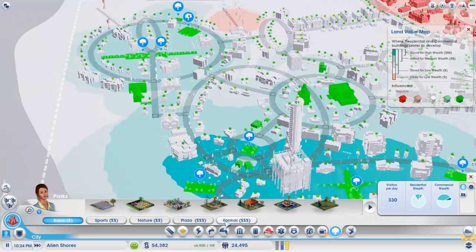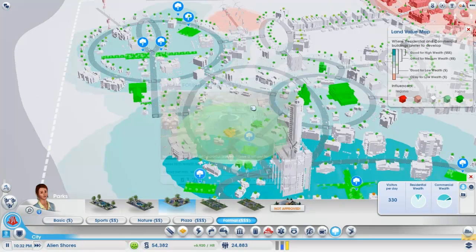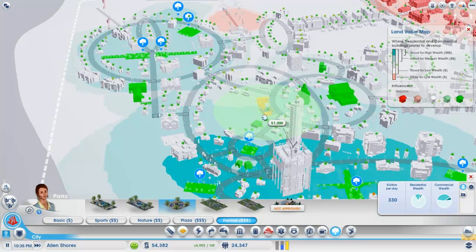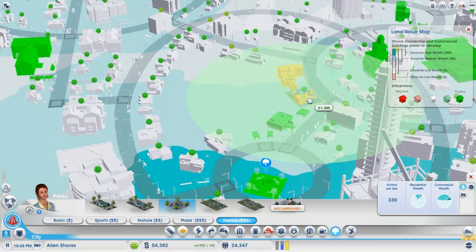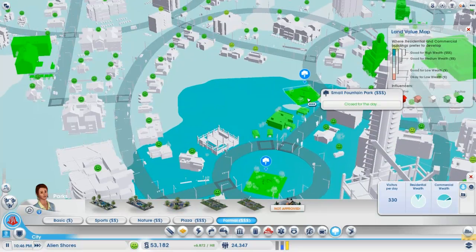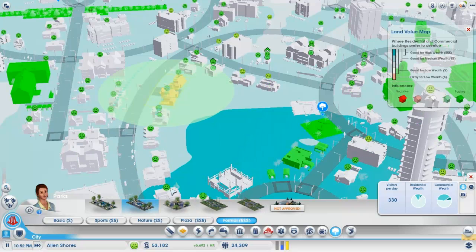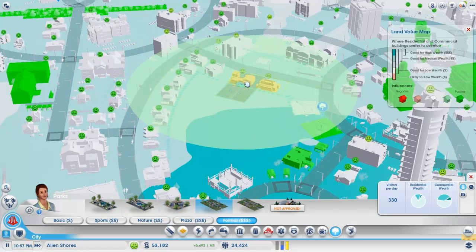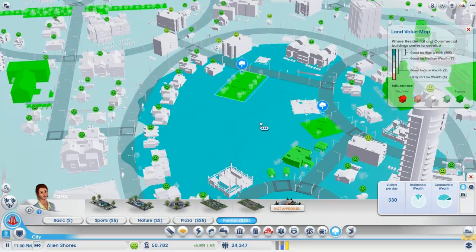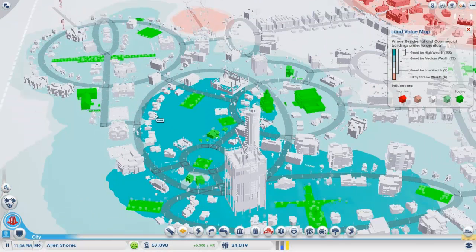So let's go ahead and do that. Probably formal parks. A fountain park — sure, right there. Let me zoom in a little more. I want to see how this spreads the influence. That's good, that's what I want to see. And then let's put another one over here. That one's a little too small for my liking; I like something with a little more range. There — oh, perfect. Look at that spread. So that should move all these into high wealth here.